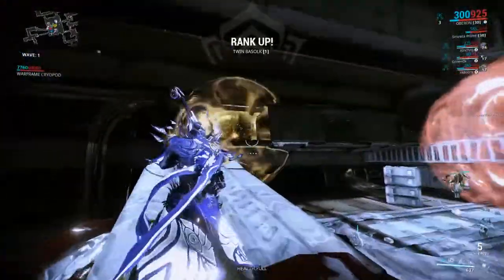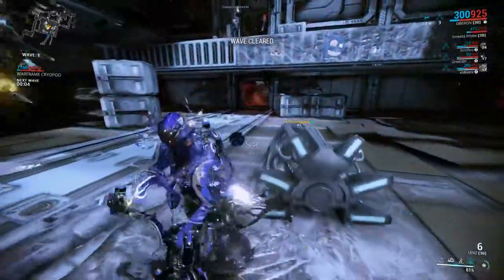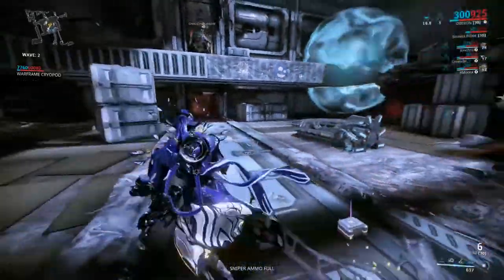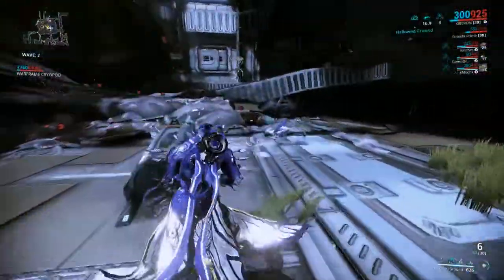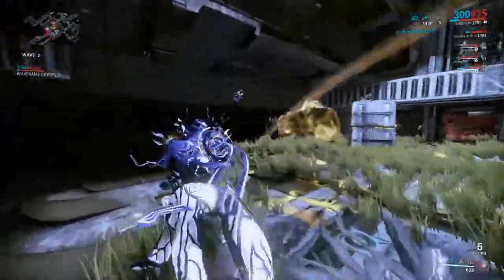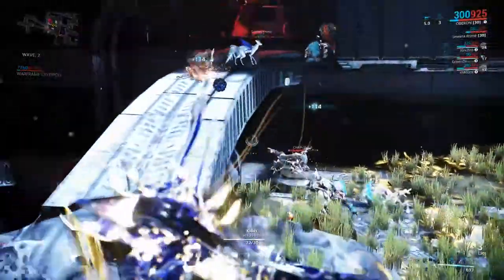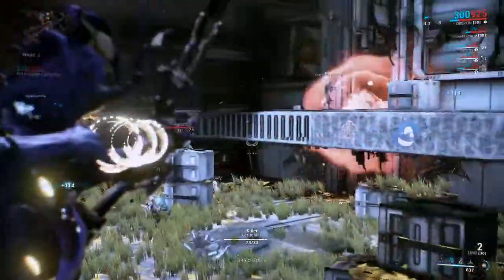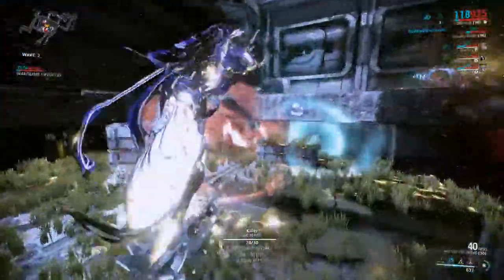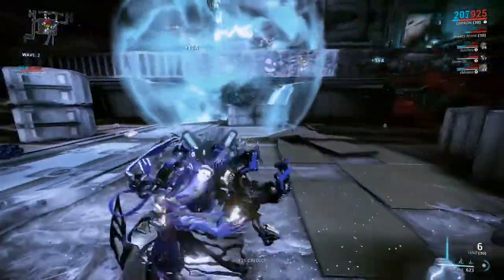If you're doing excavation, defense, or an outdoor map with a lot of room — somewhere you can look down on a point and protect it as enemies come in, maybe mobile defense — I think this bow shines in those cases. In other cases I'd probably opt for the Rakta Cernos or even the Dread, because this bow can kill you, especially in tight corridors. All it takes is a mob jumping in your face — especially Infested — and lo and behold, you are dead. This thing will one-shot you in no time.